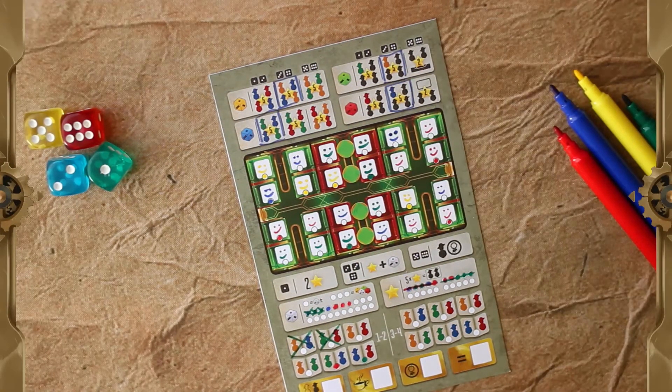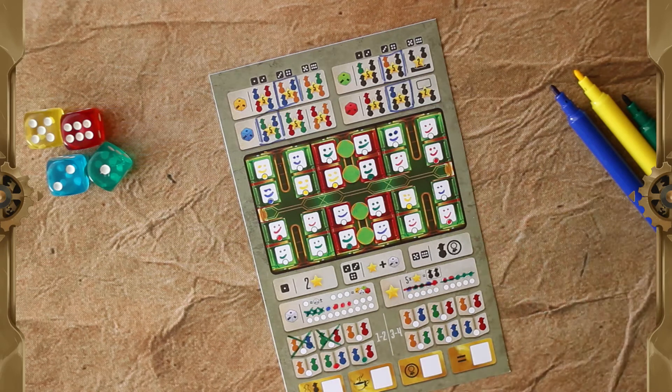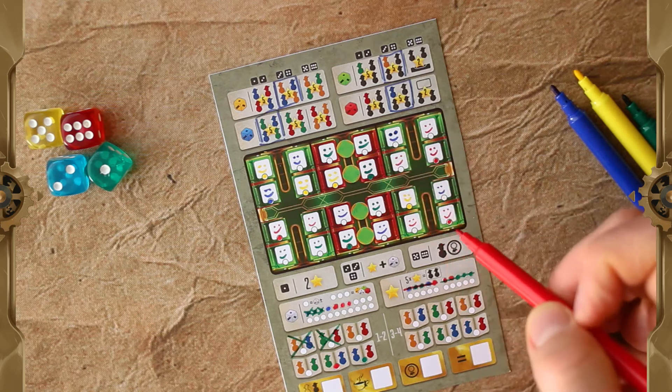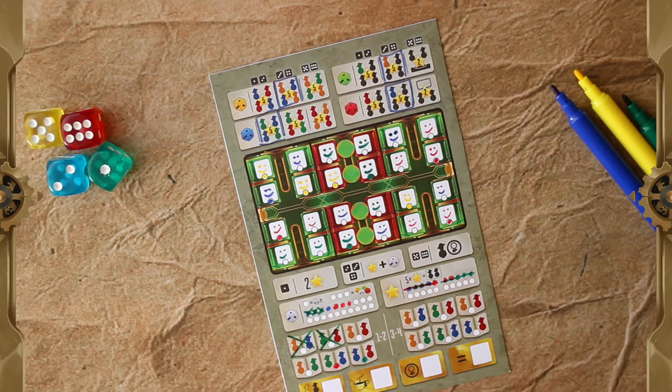The game ends after all seats have been filled in every player's carriage. Now let's explain the scoring. Goals are specific patterns in which passengers need to be seated in the carriage. The second scoring is for personas: a persona gives one point plus one point for every passenger of the same color in the same compartment. The third scoring is for services: each service gives you two points for a pair of passengers of the given colors — these passengers do not need to sit by each other, just count all pairs of given colors in the whole carriage.